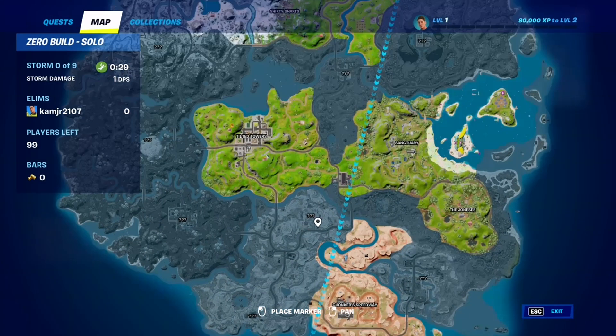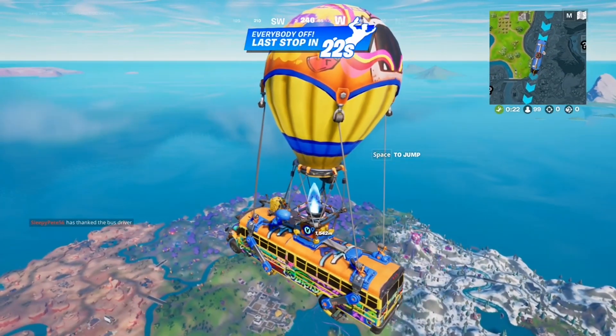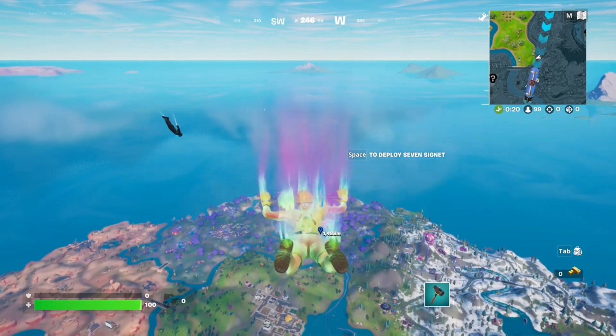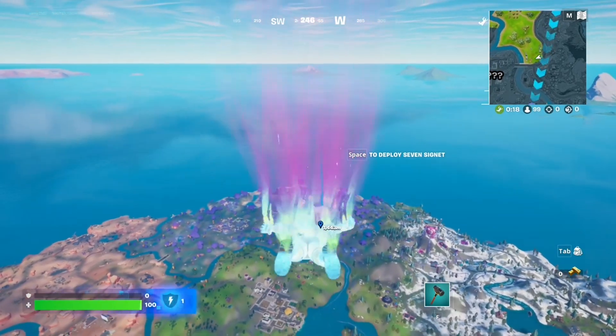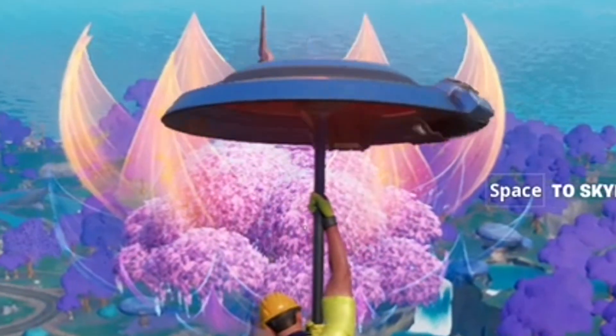Here's the map of Chapter 3, Season 3. It's basically got most of the same locations from before, with a couple of new ones, like this one over here that I'm going to be landing at. This place looks actually really nice, so that's why I decided to land over here. Yep, I was right — this place looks amazing.